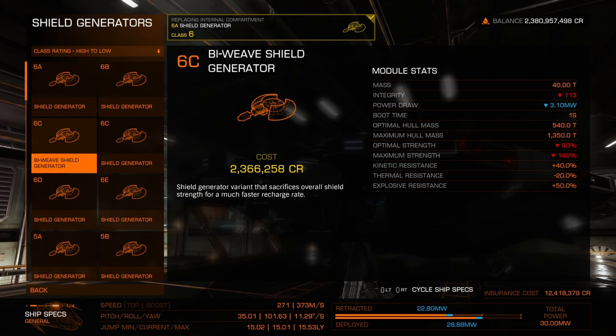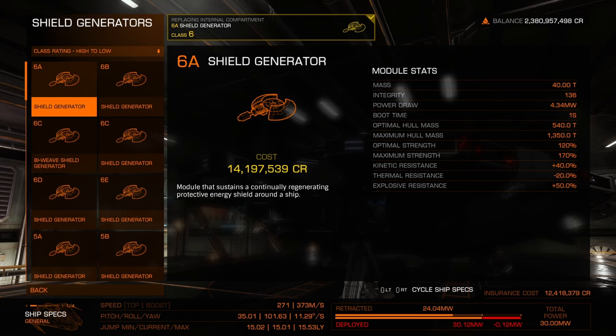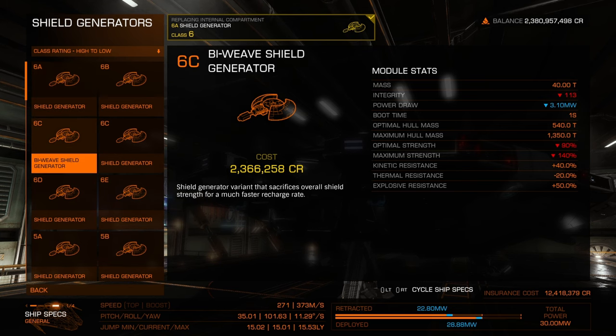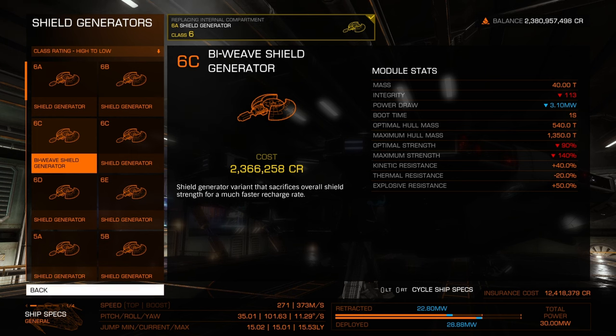If you are trying to manage power, the biweave is probably the play. But I still prefer the standard because I'm not the best pilot yet, and I like to make sure my ship can take some of those hits.